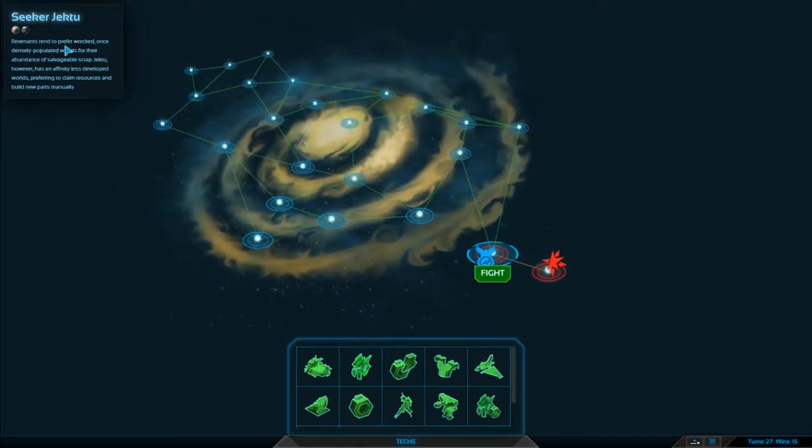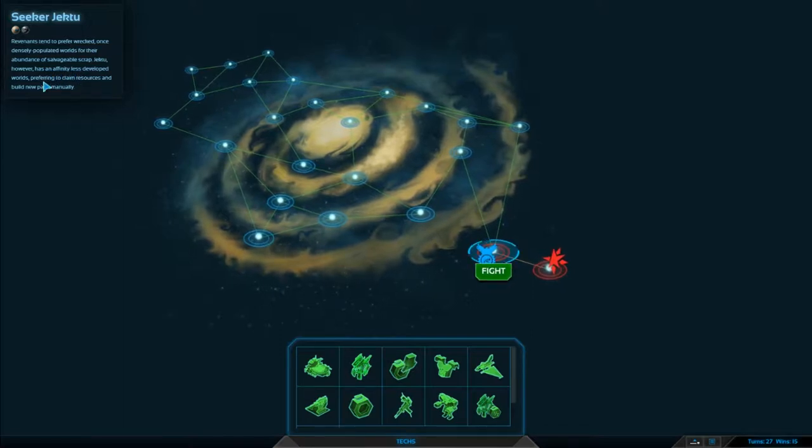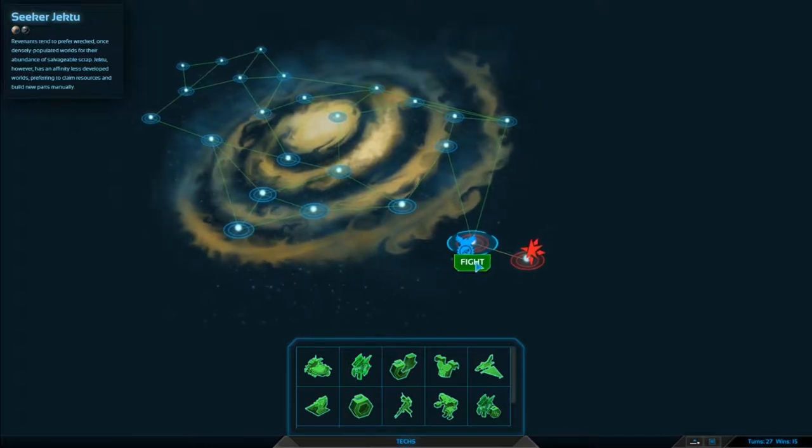Revenants tend to prefer Rex's once densely populated worlds for their abundant salvageable scrap. Jek2, however, has an affinity for less developed worlds, preferring to claim resources and build new parts manually.